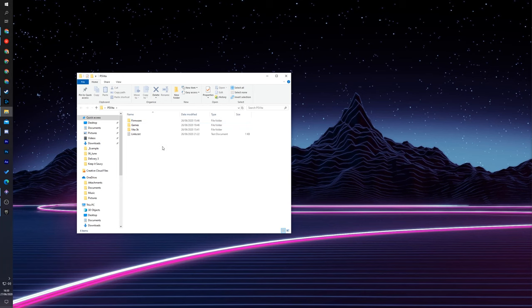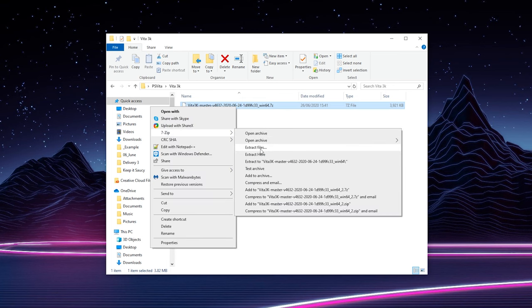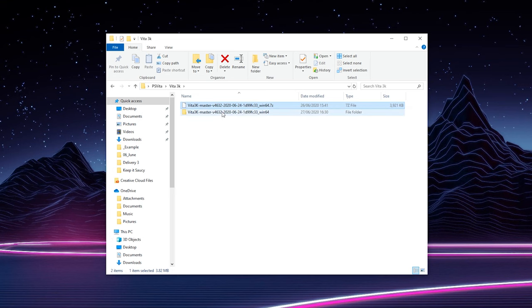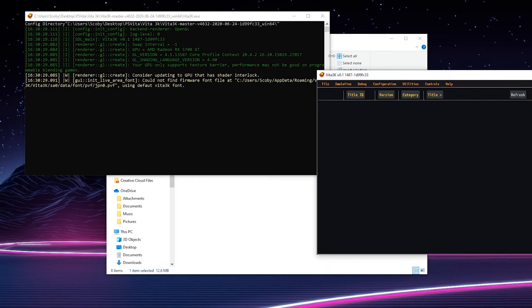Once you've got everything downloaded, the first thing I'm going to do is open up the Vita3K application. It's currently in a .7z file, so you will need 7-Zip to extract these files. I'll be leaving links in the description down below. Extract everything out with 7-Zip and you'll get a new folder with the Vita3K.exe — run that file and you'll get the new UI up in front of you.